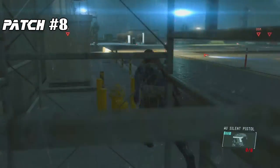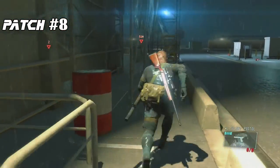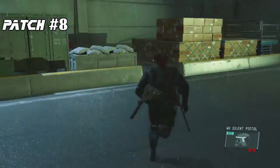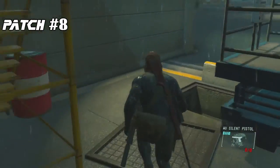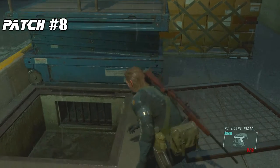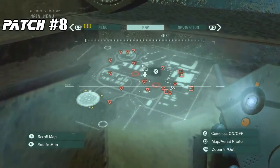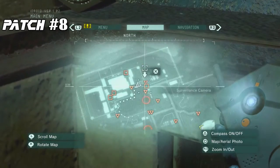Patch number eight is located back by the admin building, very close to the location of patch number six. Remember that drainage tunnel? It's located on the outside western edge of the admin building, sitting behind some small scaffolding. Work your way around and you should find the tunnel itself. Hop inside and the patch will be right behind the bars, hidden in plain sight. You can collect these in any order, so it may be best to pick this up immediately before or after you get the chimney patch.